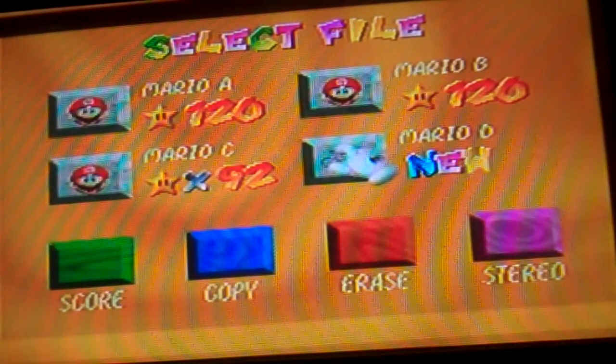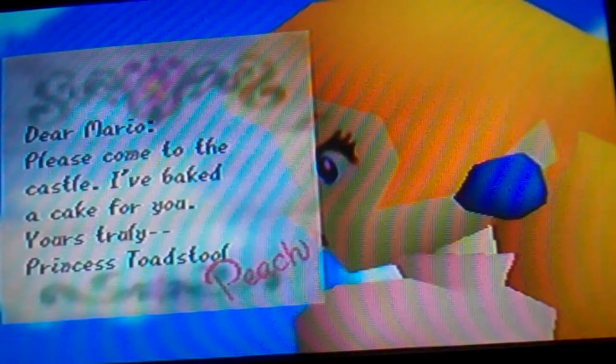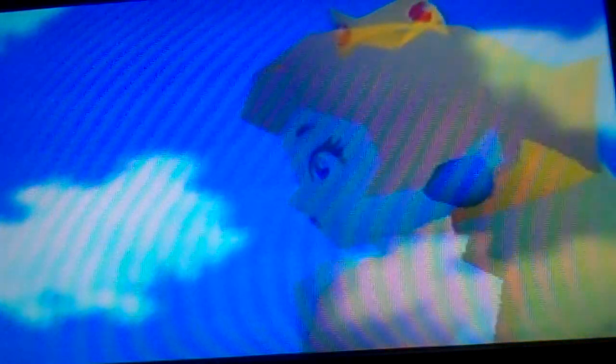Episode one, let's do it. 'Dear Mario, please come to the castle. I beg to kick for you. Yours truly, Princess Toadstool Peach.' And then she fades away as she's taken by a bouncer. 'Live video coverage of today's adventure is brought to you by Lakito Bros. We videotape everything because we've got nothing better to do when we're not the enemies.'